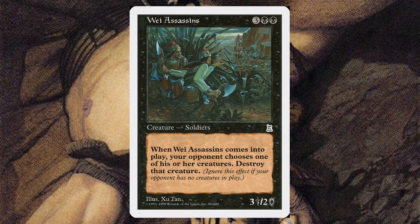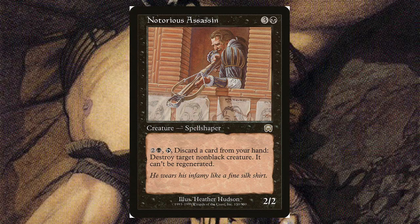We Assassins — for three and two black, it's a 3/2. When it comes into play, your opponent chooses one of their creatures and destroys that creature, which is actually pretty cool. Notorious Assassin — for three and a black, it's a 2/2. For two and a black, you can tap it, discard a card from your hand, and destroy target non-black creature.